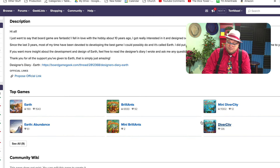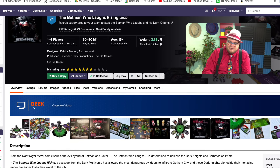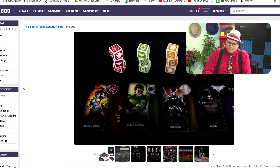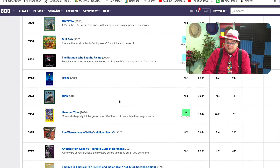He made Diver City and Brilliance, and those games did not go very far. But then Earth blew the doors down. I always find it fascinating to go back and look at a designer's first game. The Batman Who Laughs Rising is another game based on the Thanos Rising system, based on the very dark Batman Who Laughs comic — where essentially Batman is in a Joker-type situation. It's basically the same as Thanos Rising, so I like it. It's a fine game.